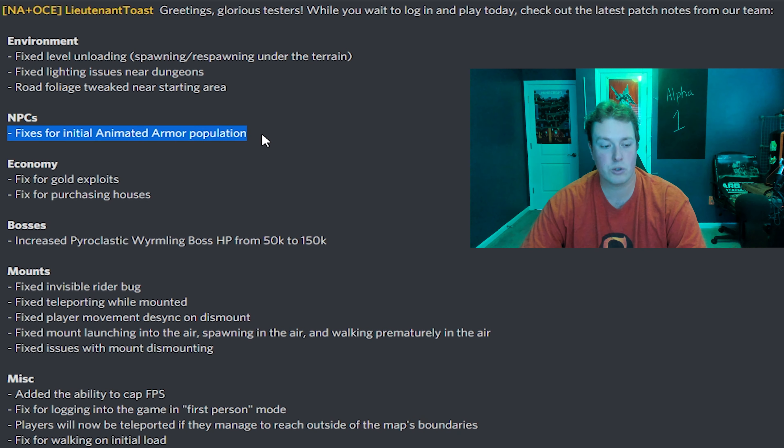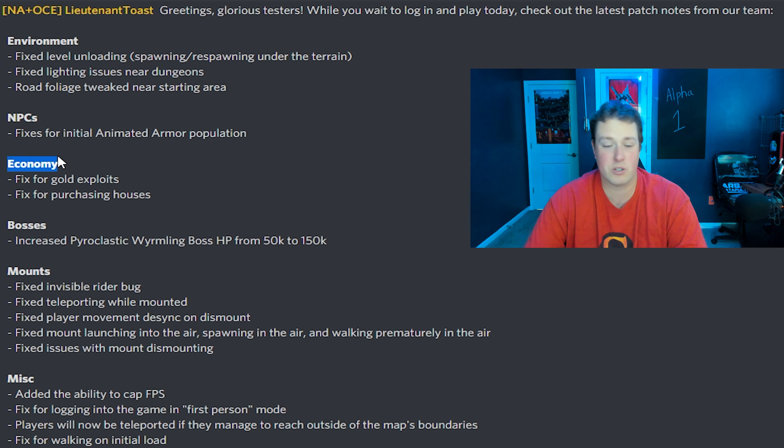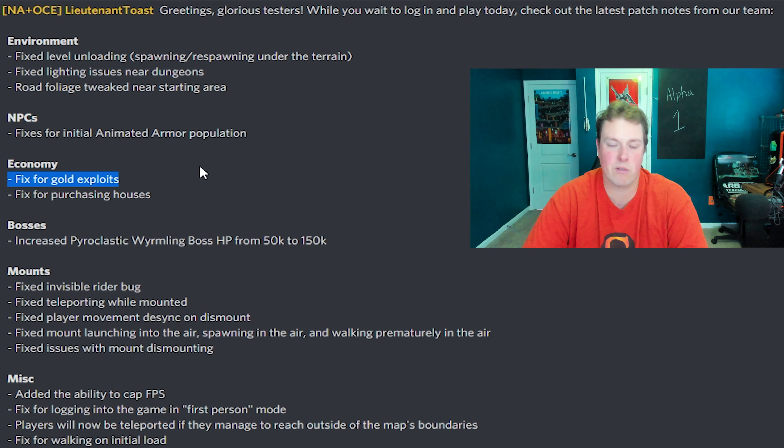Moving on, we go to the economy. It's really simple stuff. Fixed for purchasing houses — I guess you can buy a house now. One of my guildies bought a house today; I've yet to get on and check it out. They also had a fix for gold exploits. It sounds like people were getting some crazy amounts of money from just turning stuff in. Whatever it was, I didn't dig into it too much, but I guess it's fixed now.